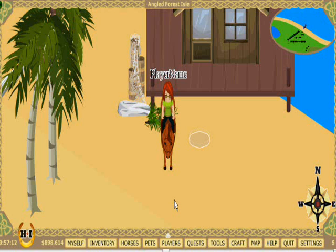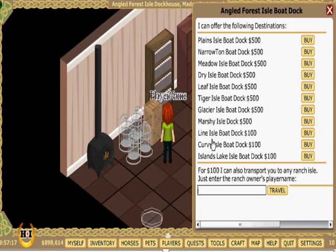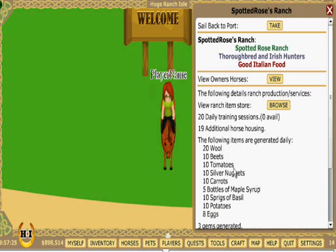To get to a ranch, I simply go to any dock house and ask the harbormaster about routes. Then I type in the name of the player who has the ranch I'm looking for. Ta-da, I'm there!